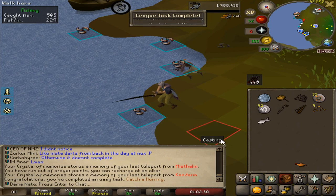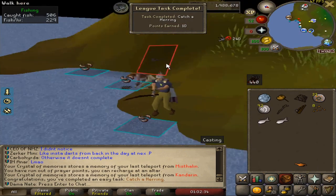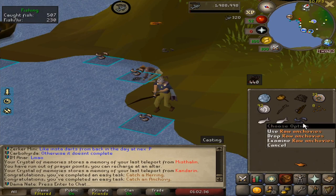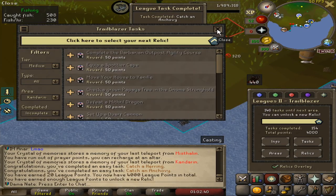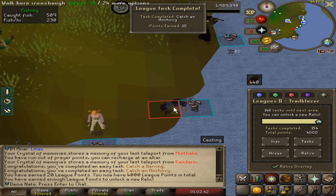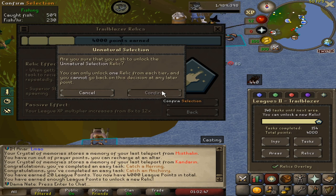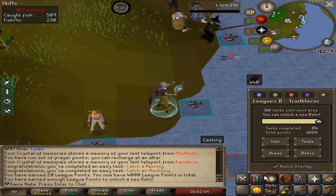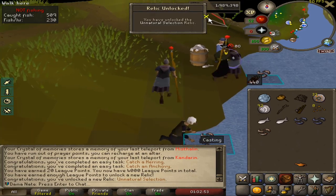I'm gonna try to find something pretty easy to get this next relic. There we go — that's a herring, so we need just to get some anchovies. There we go, we just got anchovies — so we just got 4,000 points and we can unlock the next relic: Unnatural Selection. That is the easiest decision I've ever made — I'll be able to choose our slayer task.